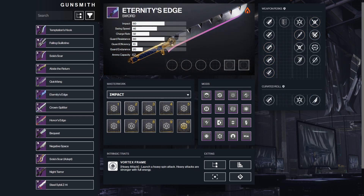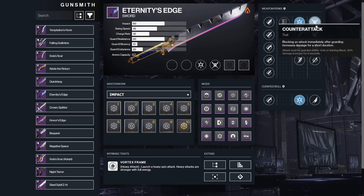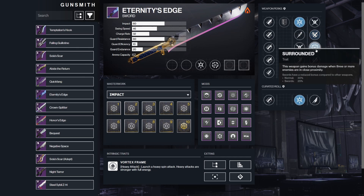Next is Eternity's Edge, a random world drop that is Warlock exclusive. The perks you want to look for are Tireless Blade, Relentless Strikes, or Thresh, and Counter Attack, Flash Counter, or Surrounded.